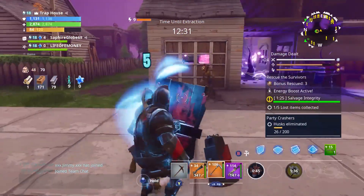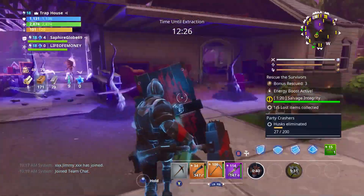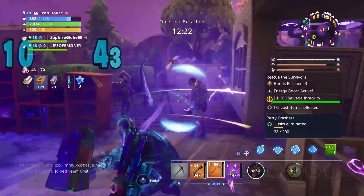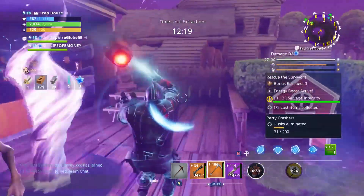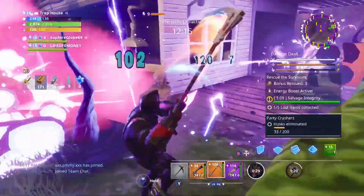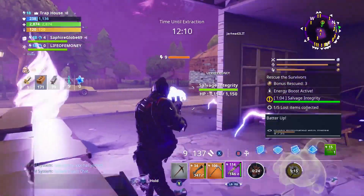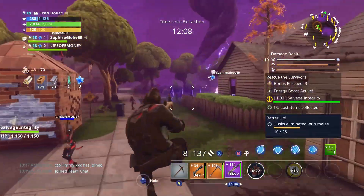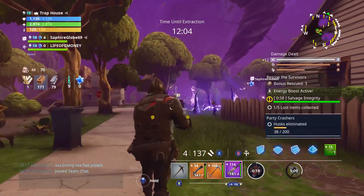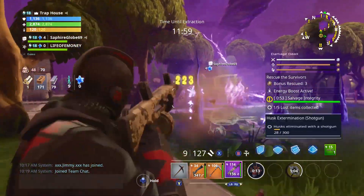Moving on to our second topic — something huge which players have been wanting forever in Save the World. I'm not much of a Save the World player, but many fans of the zombie fighting version of Fortnite will finally get their wish for something they have wanted since the earliest days of Save the World. Boys and girls, we're finally having our Battle Royale emotes come over to Save the World in Season 10. This is big news, since the only two emotes we can use in Save the World are the Ride the Pony and the Default Dance. They will finally be able to floss, Orange Justice, Chicken Walk, and many more when Season 10 rolls around.